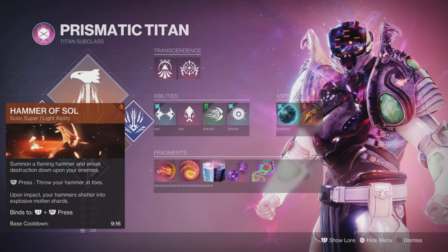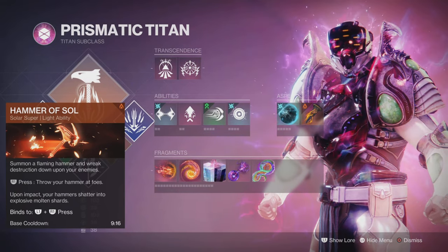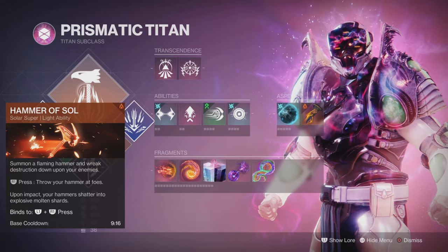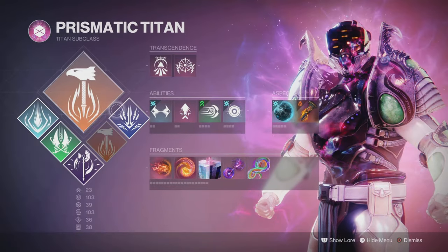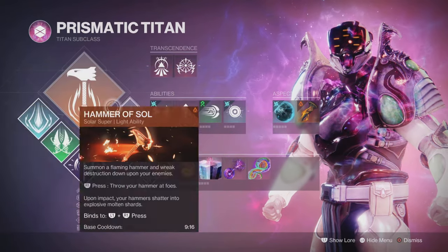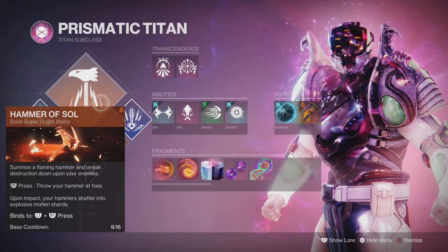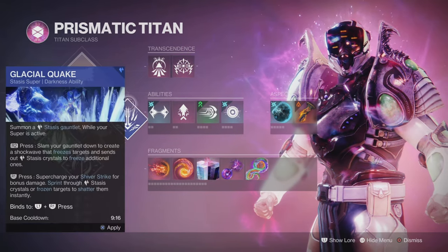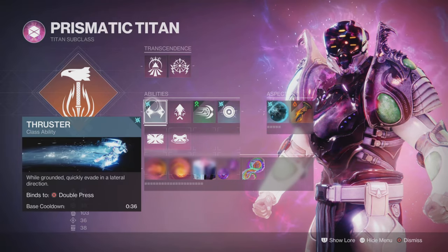With this Hammer of Sol — I haven't used this for a very long time. I used to love Hammer of Sol; there's something godlike about using it. With this, I just wanted to create as much fire and carnage as possible, throwing hammers and punching stuff. That is what I like to do as a Titan, or being a stasis beast.